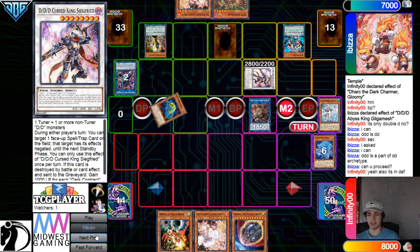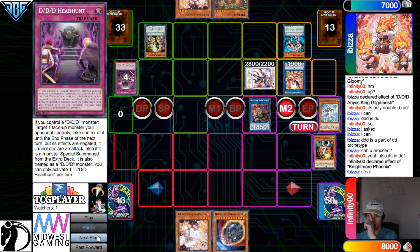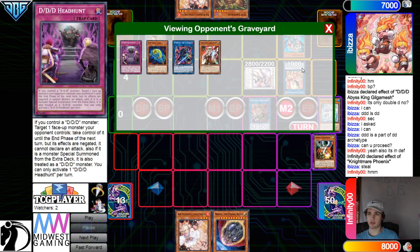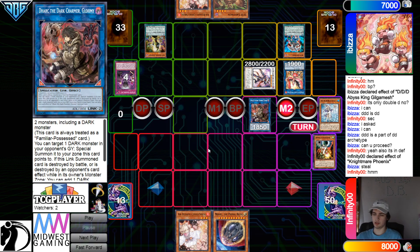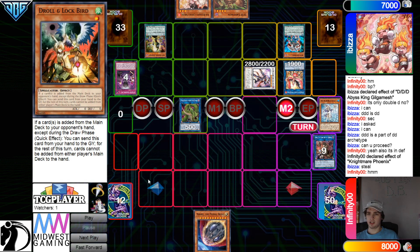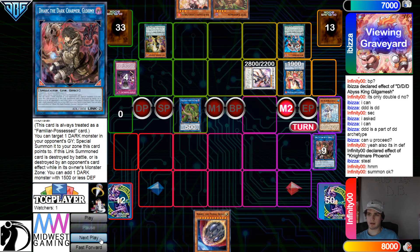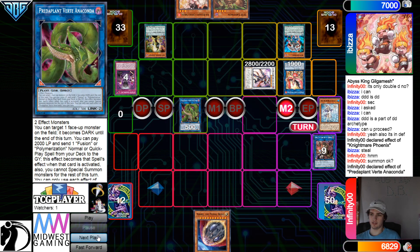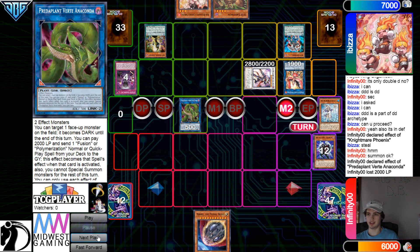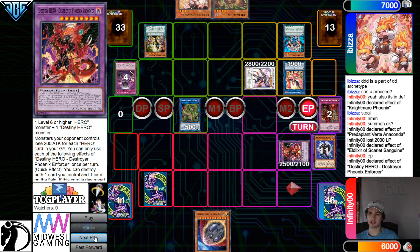But DDD is not DD. Then they're going to turn those into Nightmare Phoenix. Nightmare Phoenix effect, target — they're going to chain Head Hunt to take the Nightmare Phoenix. Don't you think you take Dark there instead of Nightmare Phoenix? Because if Dark's destroyed they get a search, so I feel like you take that. They're going to Normal Summon Ash, turn those into Anaconda. Because it has to be destroyed in their possession — yeah, while it's in the Owner's Monster Zone.